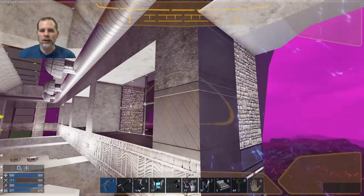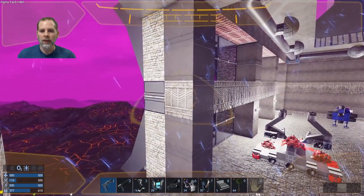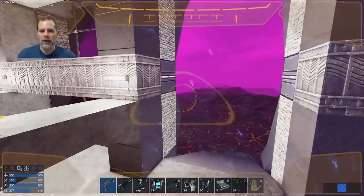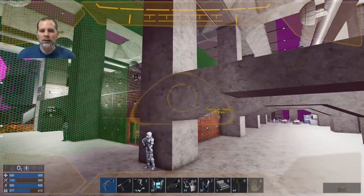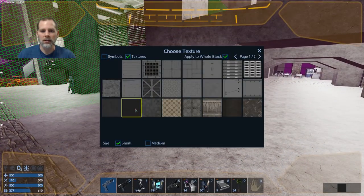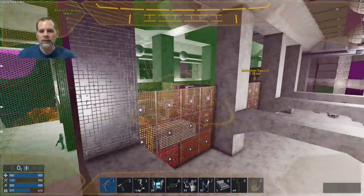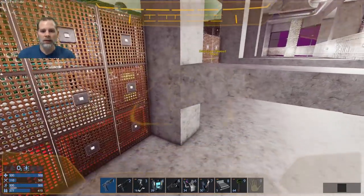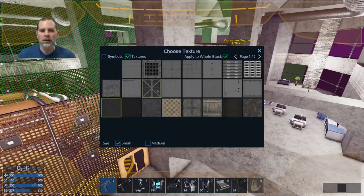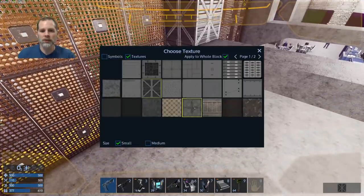We need to decide what we're going to do with these bridges. We can do this, or we can do this, or we can do this - which is horrible, it's way too industrial for in here. That's actually not too bad. We'll see if that's going to work - we could do this. That's not too shabby either.